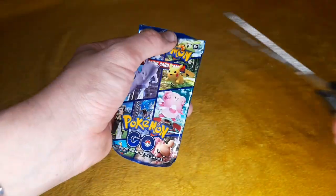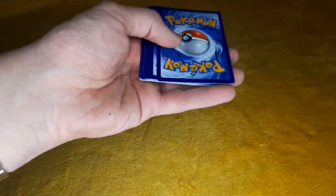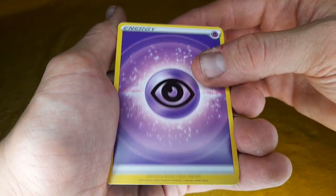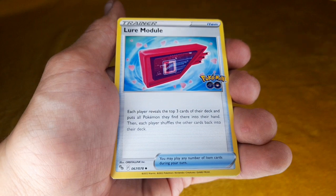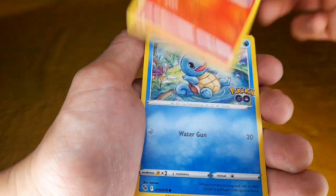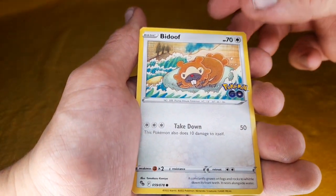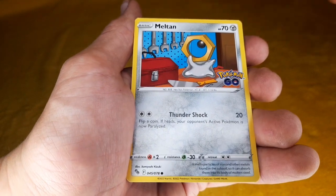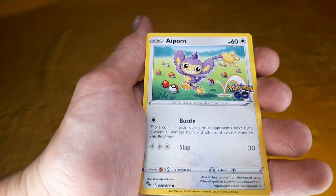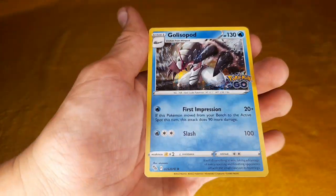Okay, one last pack — let's do the magic one more time. Psychic energy, Solrock, Lure Module, Chimchar, Squirtle having a little paddle in the river there, Bidoof, Meltan, Charmander, Appom, a reverse holo Alolan Raticate, and a holo Golisopod — look at that, great card!